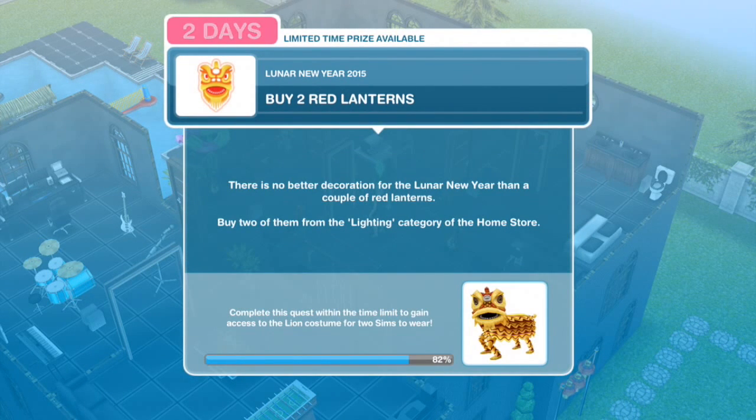Next, buy 2 red lanterns. There is no better decoration for the Lunar New Year than a couple of red lanterns. Buy 2 of them from the lighting category of the home store.